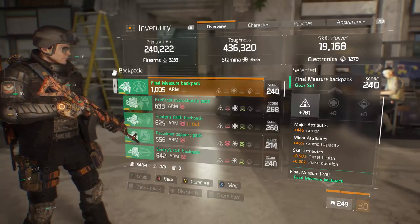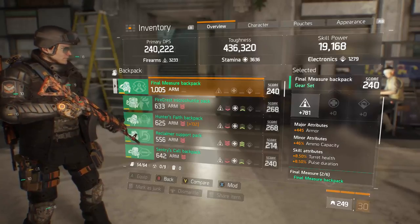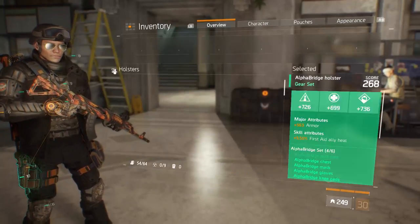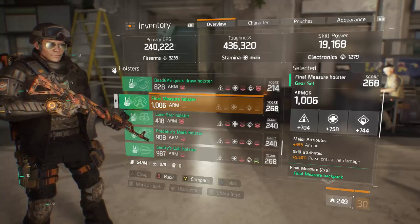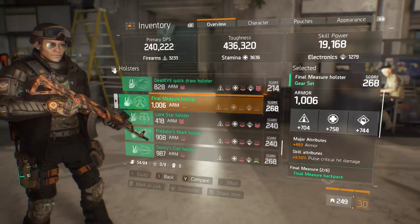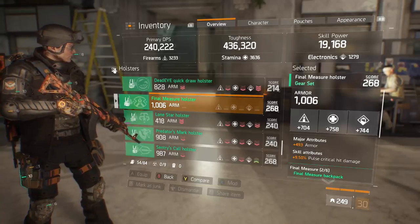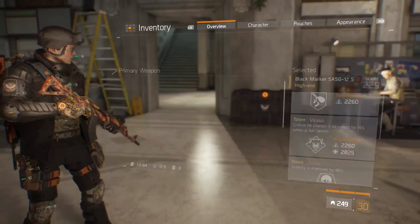I like ammo capacity — oftentimes I switch to an entirely different gear set to ammo up, but when I don't, it's really nice to have. Pulse duration is good if you're running pulse. First aid self-heal is the most valuable attribute yet again. With 64% EDR coupled with my chest piece, I'm really protected from sticky bombs. Moving to my holster: the most important primary attribute to roll on a holster is always armor — your build will suffer substantially without it. I have a great stamina roll and good firearms and electronics roll. Pulse critical hit damage pairs nicely with what I'm trying to do.